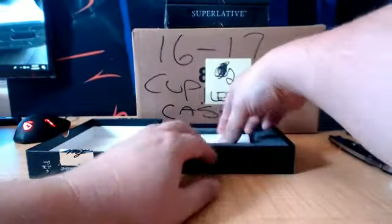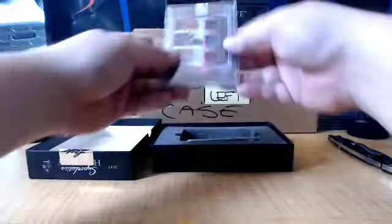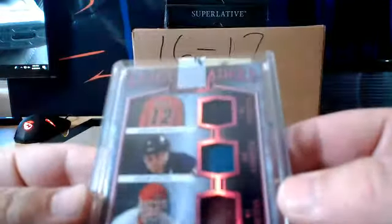Second card over here is a quad memorabilia League Leaders — Jerome Iginla, Adam Oates, Dominic Hasek — numbered to 25.